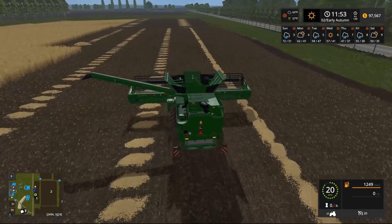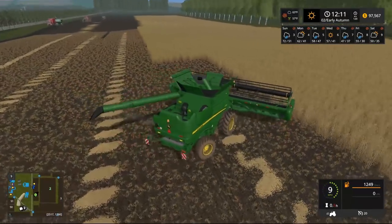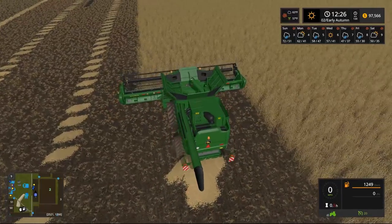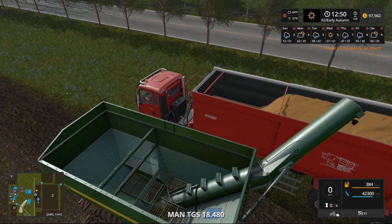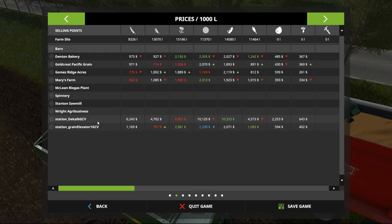We're about halfway done with the wheat field. I think we might finish the wheat field in this video - it's just going to be tons of hard work. We're going to take the Man truck back. The selling price was really low earlier at like 4,000, so we're going to be selling at the Deck Lab. That one always gives us the most money because it's specifically designed for this map.